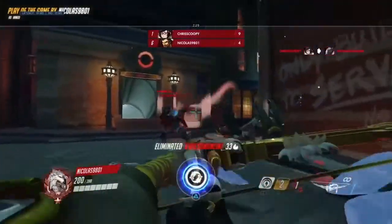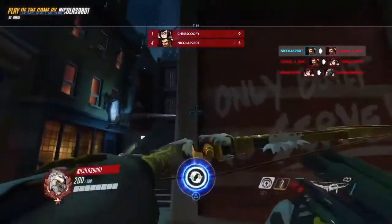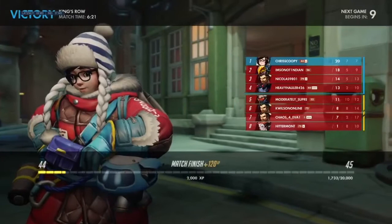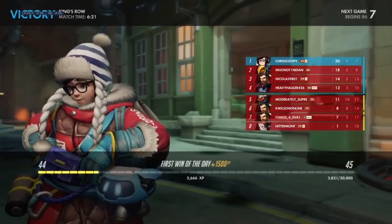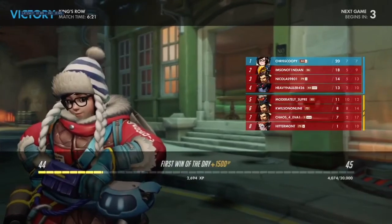At the best ability in the game, we've got Ana's Biotic Grenade. It does 100 healing to you and your allies. Not only this, it grants them 50% more healing from any other healing ability. But we can't forget what it does to enemies — hit an enemy with this and they'll take 60 damage.